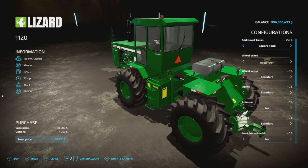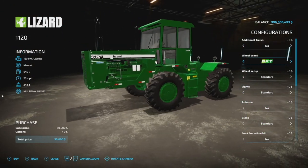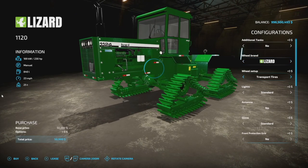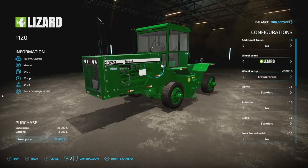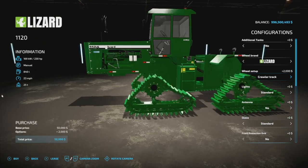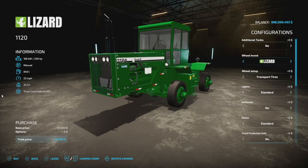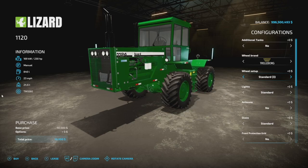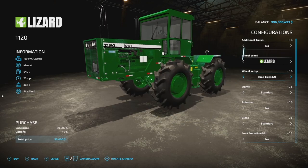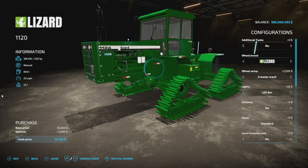We've got additional tanks on the back that increase your fuel capacity — going from 840 to 940 to 1040 liters. We also have different wheel brands: Trailborg, PKT, Continental, Michelin, and Lizard tires. We've even got transport wheels, tracks, double rice wheels, regular rice wheels, bigger rice wheels — all kinds of options. For the main setup I'm going with these ones here.